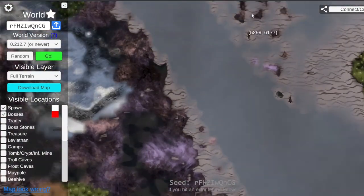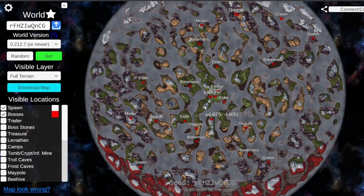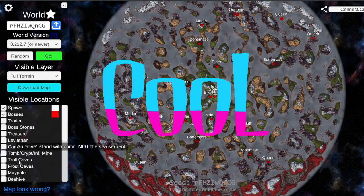We have the Queen and Yagluth over here - look at that, the Queen over there on her little archipelago. That's a really nice speed run seed because all you need is a raft and you can run the entire map with very little sea traveling.